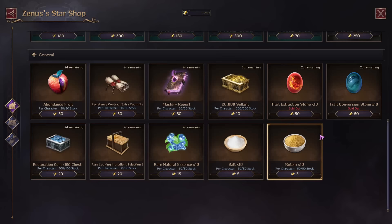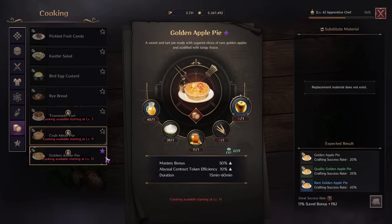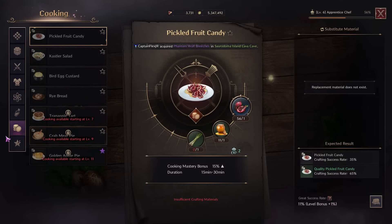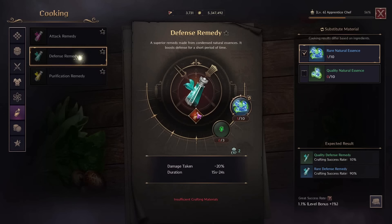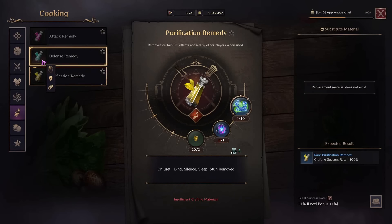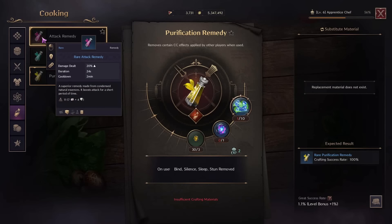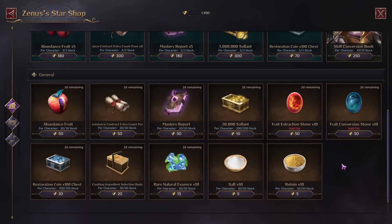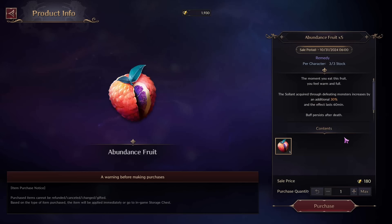There are also cooking ingredients. Golden Apples can be very useful — when you get high enough level you can craft these, and they give 50% extra Mastery Bonus and Abyssal Contract Token Efficiency. And then Natural Essence, which you'll use for crafting Remedies. You'll also need Element Ores, which can be particularly useful, giving a temporary boost of 20% damage or 20% less damage taken, and even having a CC break. And then just Salt and Protein.